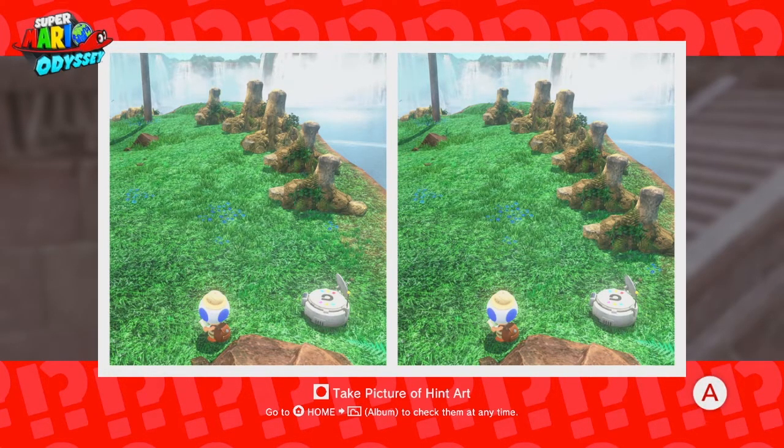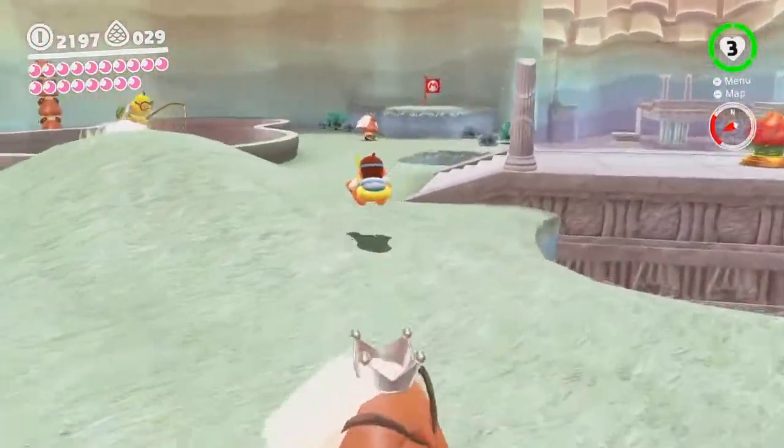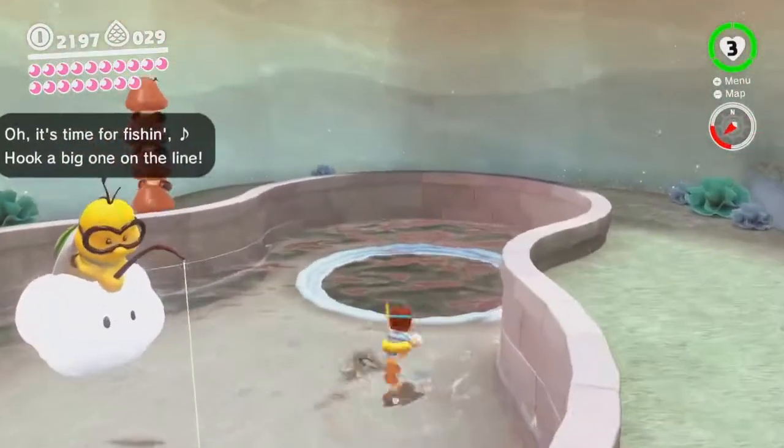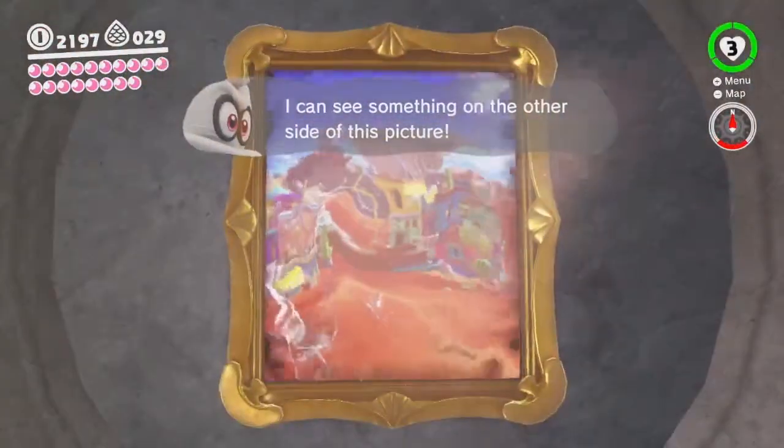Picture Moons are essentially: you look at the map and you try to figure out what's the difference. Sometimes it's not really differences — it's more like, what are you looking at and what are you supposed to be looking at? As you can see here, the moon based off of this area is back at Cascade Kingdom. So sadly we can't go to Cascade Kingdom just yet — I mean, we can, but we actually don't want to. For right now, what we want to do is head into this painting right here.